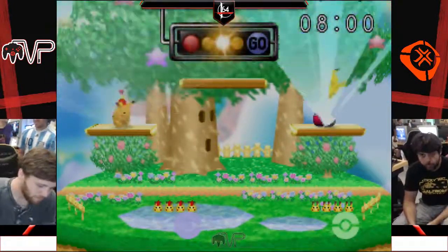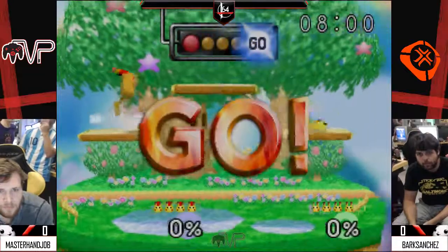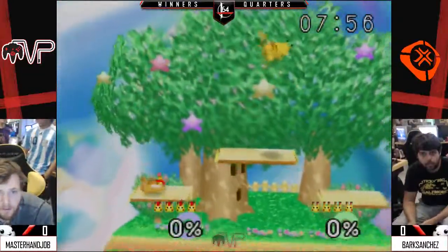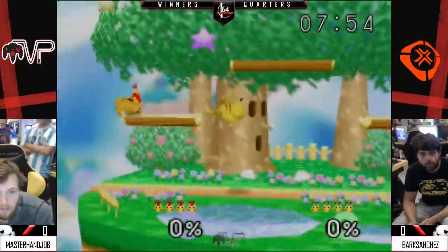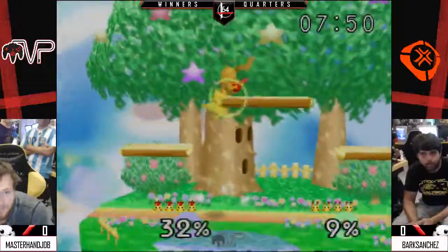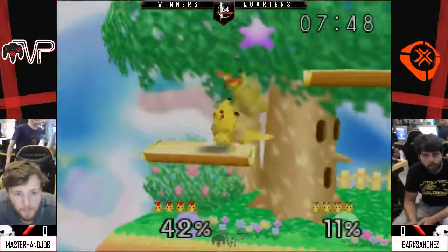MHJ vs Bark — it is Bark too. Alright, this is going to be good. MHJ's traditionally in the red hat, Bark is naked with the Kuro hat. Gotta avenge my retired friend. And Mark going in.